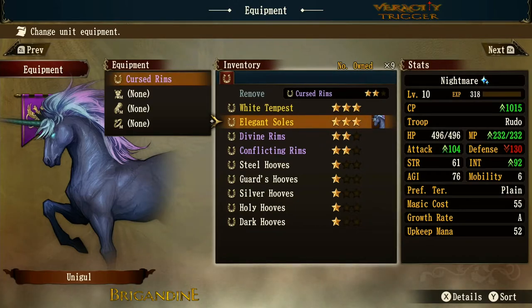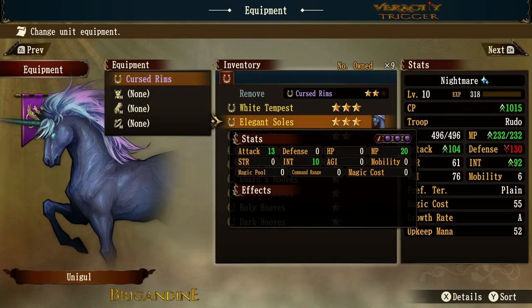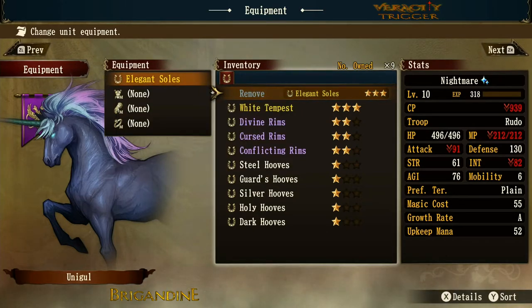Now for the top tier — there are only two options: Elegant Souls or White Tempest. The Elegant Souls give you three purple orb attacks, an attack boost of 13, intelligence of 10, and 20 MP. That's all pretty good — 20 MP might be slightly less than Conflicting's 25, but you get a solid attack and intelligence boost. Let's equip it and take a look.